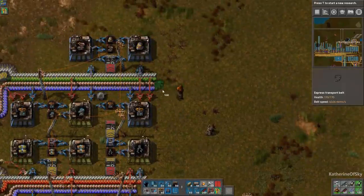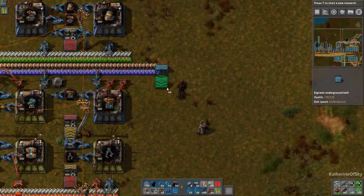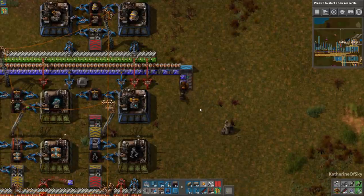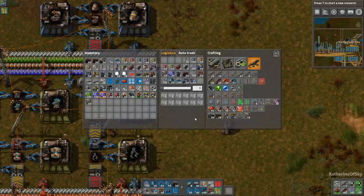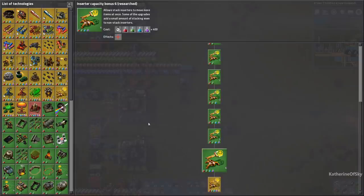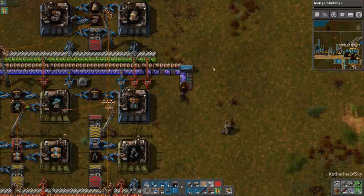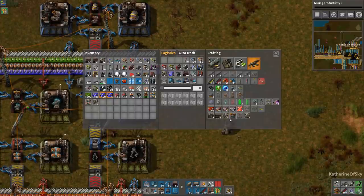Let me grab these processing units coming by. While we're doing that, let's get some research going - what shall we get? Explosive rocketry, character logistics slots... mining productivity would be even better. Let's have some of that while we get our units here.